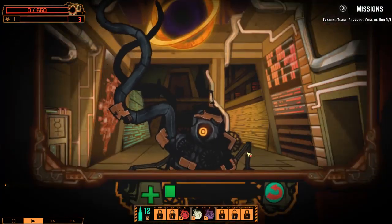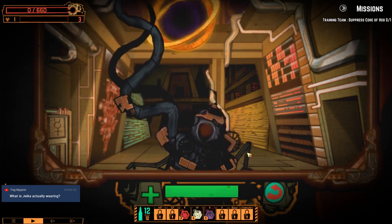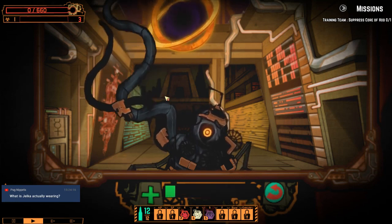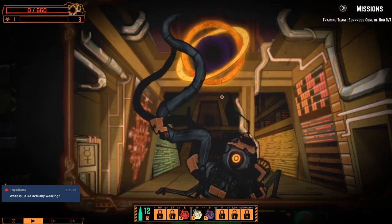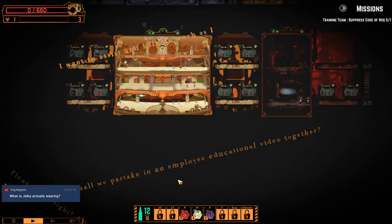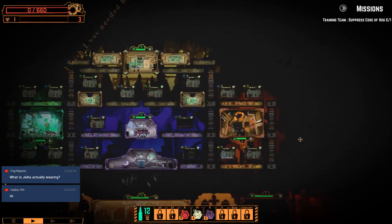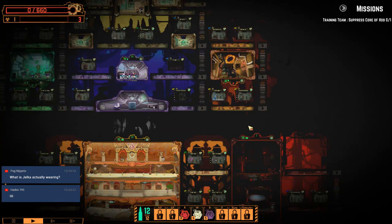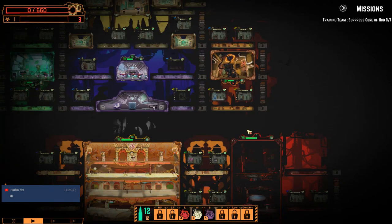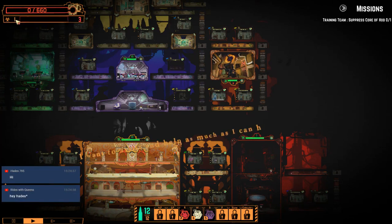Alright, everyone say hello to Malkuth. She's not having a very good day clearly — she's kind of grown some tentacle arms. Shall we partake in an employee educational video together? Apparently Malkuth is our best girl for the most part. Also important to remember, the main goal here is to get to Meltdown 6. It doesn't matter how you get there — if you get to Meltdown 6 the game is over. Main thing is survive.